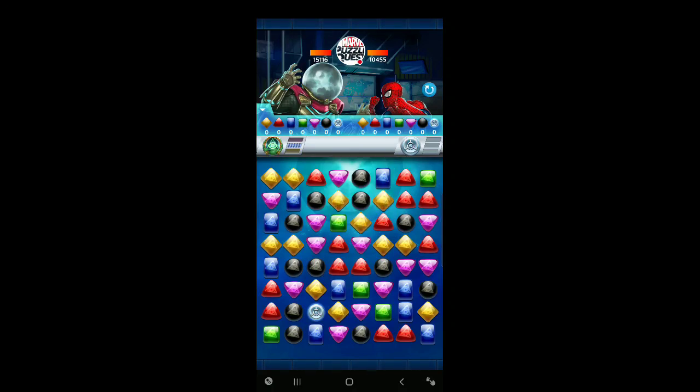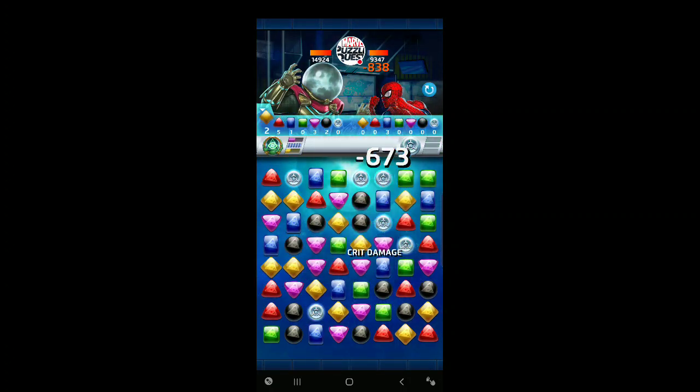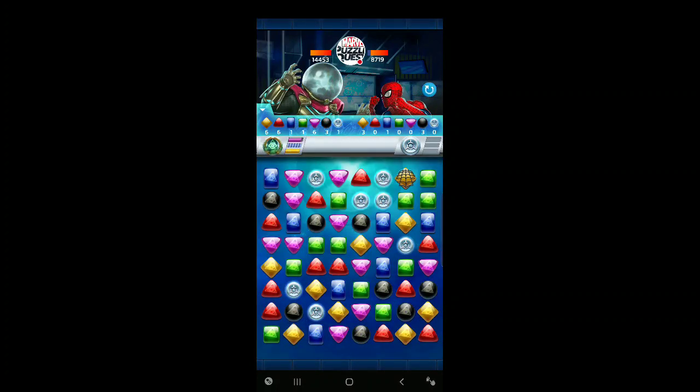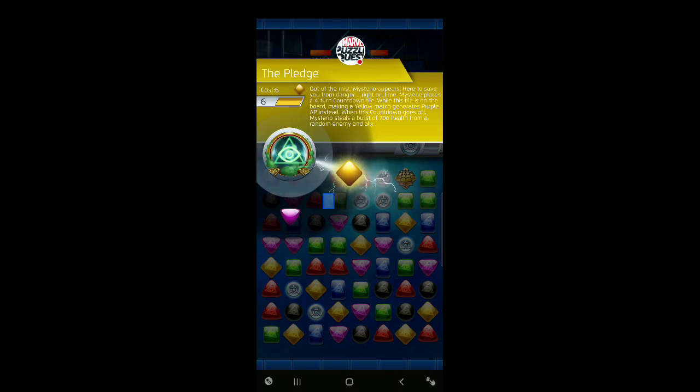In the Crash of the Titans, we're going to take on three-star Spidey with Mysterio right here. He's got his normal globe head and not the fun snow globe head in this match. We want to try to keep him away from blue for sure, and purple. He gave us a match four or match five right away. Whenever Spidey gets a purple match he'll create a protect tile. So I really want to be careful about those, and also blue — he has an inexpensive stun ability. His stun is going to be longer if there are more web tiles on the board.